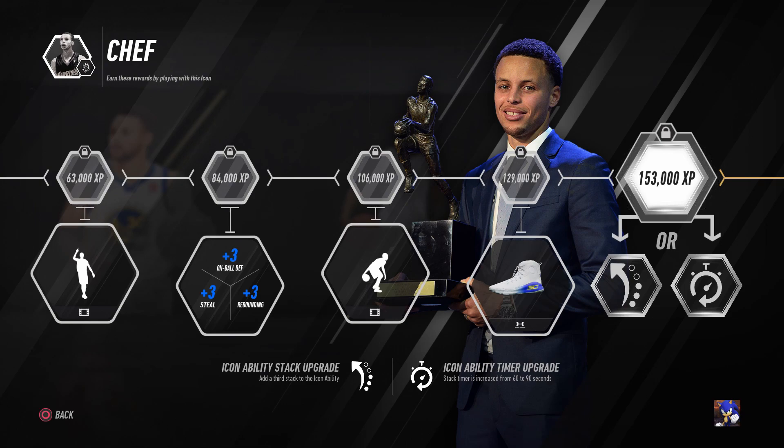I don't think I would get the timer increase unless you're one of those people that doesn't take a whole bunch of shots. Like if you hit a three and then don't take another three for a while, I could see using it. But honestly, I would get the third stack because I would want to be better at something. 60 seconds is long enough — that's like two possessions to get a shot off. 90 seconds feels like overkill. So I feel like I would get that third stack to finish at the basket a lot easier. This is just my recommendation — I feel like that will make your player better, but at the end of the day it's up to you.